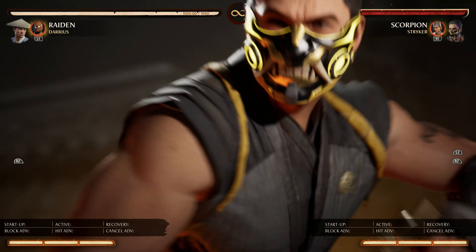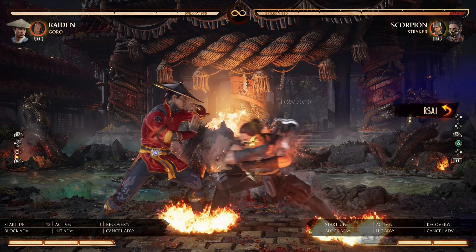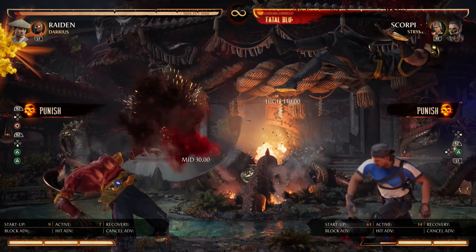Last we have his Fatal Blow at negative 44 frames. You can punish this normally on block by dash cancelling. Additionally, you can jump backwards, walk forward, dash cancel, etc., or use a forward-advancing move to punish it. You can also jump over him and cross him up to hit him from the back.